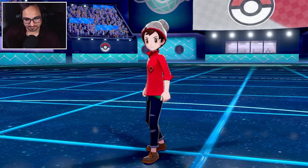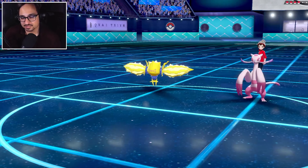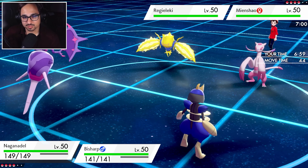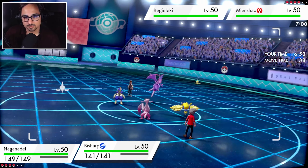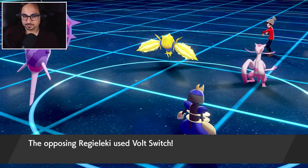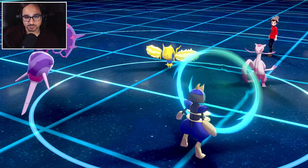Nice trainer card dude — it's the basic one, which leads me to believe my opponent is actually very good; they're just on a different Switch. Mienshao/Regieleki lead — that's terrifying to be honest. Fake out I can't prevent. All I'm gonna do is sludge wave here and protect. Protect could be good because maybe they decide to go for high jump kick or close combat onto that Bisharp spot. I also want to preserve my sash for as long as I can. See if I can get some free damage off — they do go for the volt switch onto the Bisharp, no fake out here either, which means we are going to get a sludge wave off. This is big!